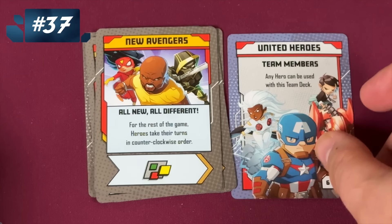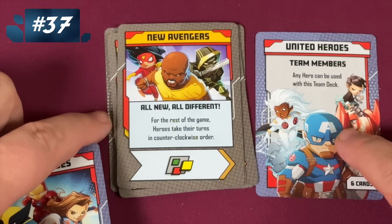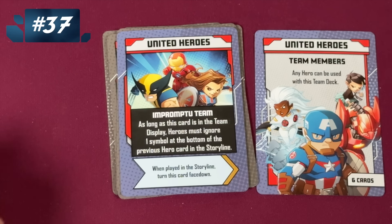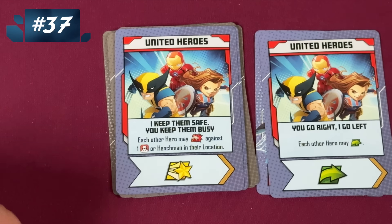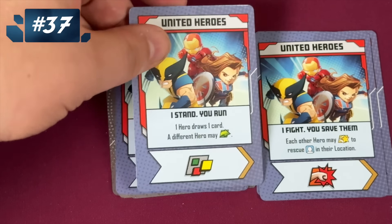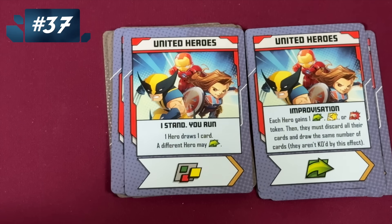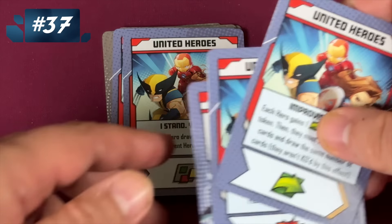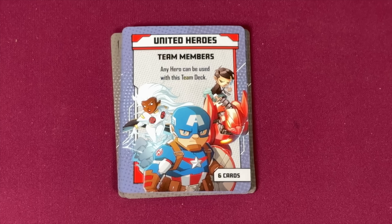Now we have the United Heroes. This one was going to be on the bottom because this is simply just any hero, so this is obviously going to be one of the weaker decks. They're an impromptu team. They ignore a symbol at the bottom of the previous hero card — that's a pretty bad negative. The other stuff's not bad; each other hero gives you something good. But then there's a card where each hero gains a token of their choice, but you discard your cards and draw back only one. That's very disruptive, which is why these guys are farther down.